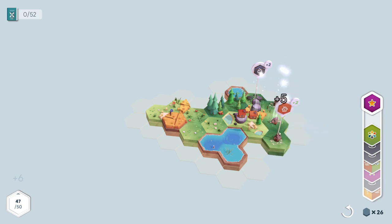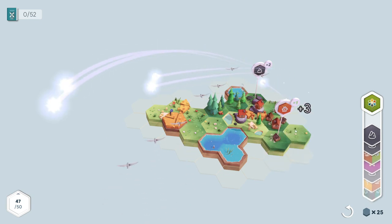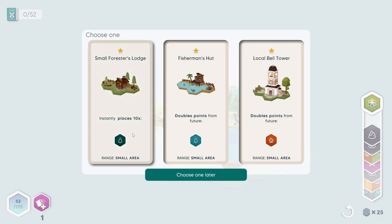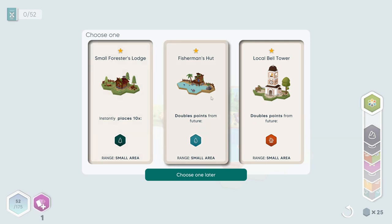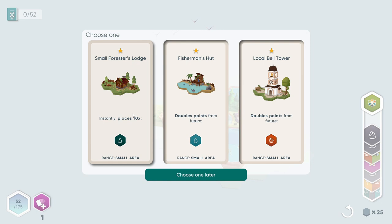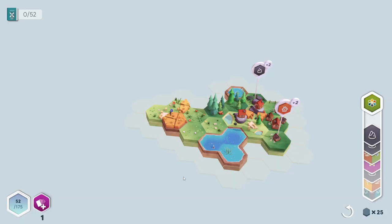Ooh, this is a weird one. We'll put it right there and we get five houses. Nice. We only need two more, and I got a bonus. So now we can choose a special - we can get a fisherman's hut, local bell tower, or small forester lodge. Each one does unique things. The small forester lodge? Let me see. I think honestly the fisherman's hut is probably going to be our best bet.